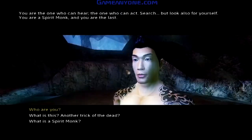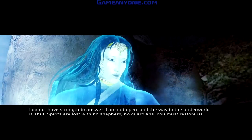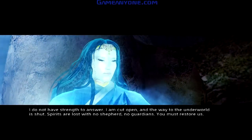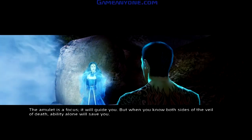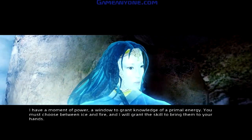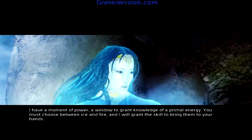So what's a spirit monk? I do not have the strength to answer. I am cut open, and the way to the underworld is shut. Spirits are lost with no shepherd, no guardians. You must restore us. The amulet is a focus — it will guide you. But when you know both sides of the veil of death, ability alone will save you. I have a moment of power, a window to grant knowledge of a primal energy. You must choose between ice and fire, and I will grant the skill to bring them to your hands.